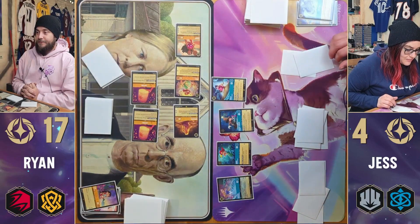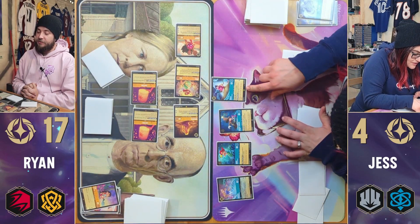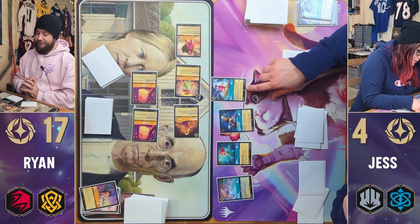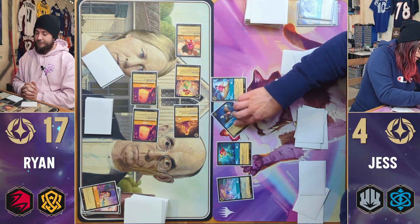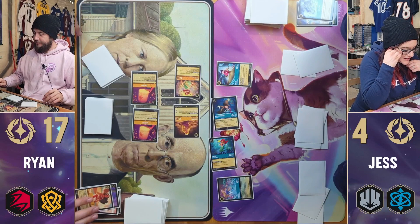Let's continue on. Aurora can quest for five — it doesn't make her stronger. That still won't do anything for me. I'm going to swing at Moana with Mickey Mouse and Ariel — that takes her over. Okay, good. That's sufficient.